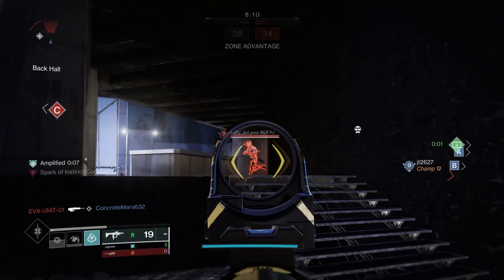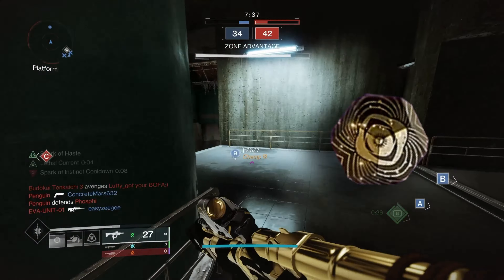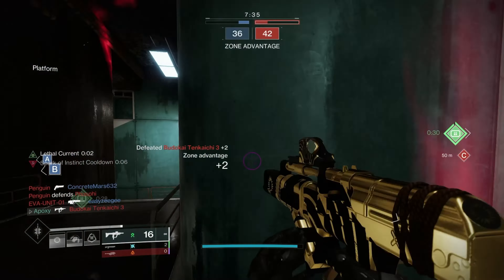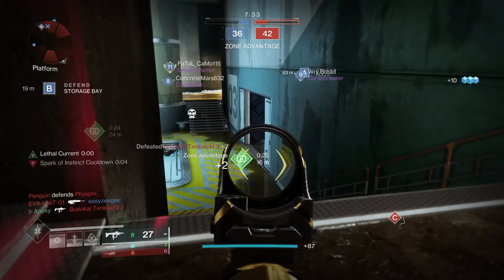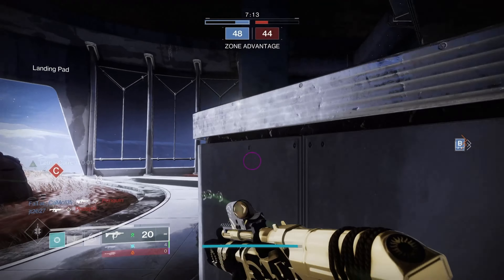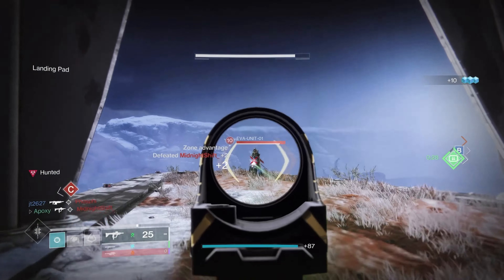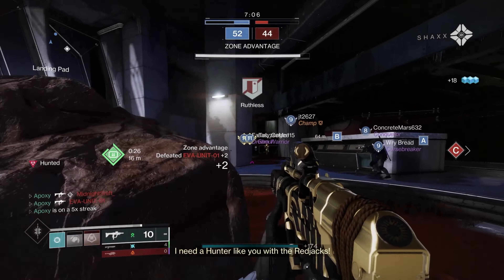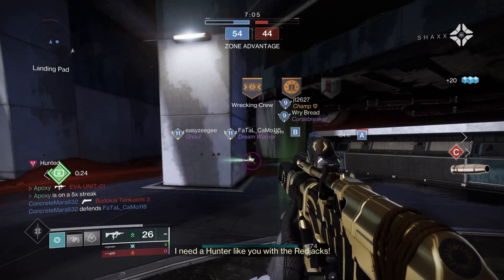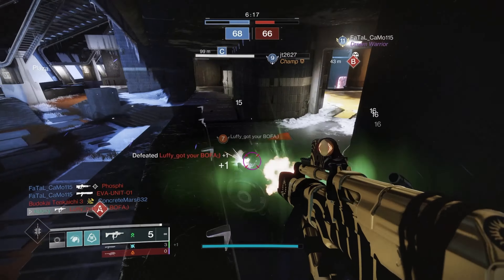Immortal is really where the target lock meta started for submachine guns, and ever since, PvP's been pretty hectic. If you have Trials engrams you want to throw away, head over to Saint-14, drop them all off, and try to get a perfect roll. The best roll I can suggest is either target lock or kill clip with range finder, perpetual motion, maybe even dynamic sway reduction, with ricochet rounds. Barrel is really your choice, but honestly either hammer forged rifling or small bore is what I like to run.